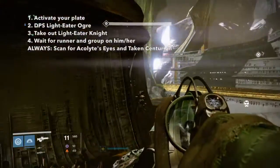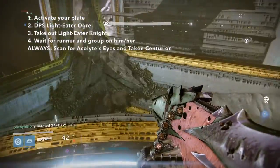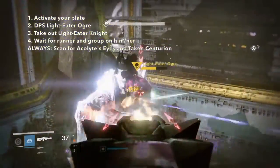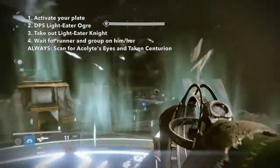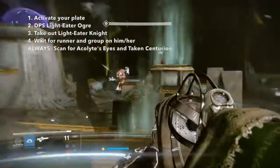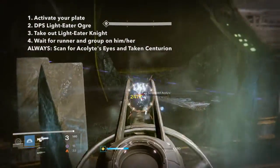If a fireteam member goes down, you can still recover. The ogre DPS team will be down one man, so everyone is going to need to help shoot their ogres. Then continue as usual. Take down the light eater knight. Dispatch any Acolyte eyes and Centurions if you can. Then group up on the runner and stay in the aura.